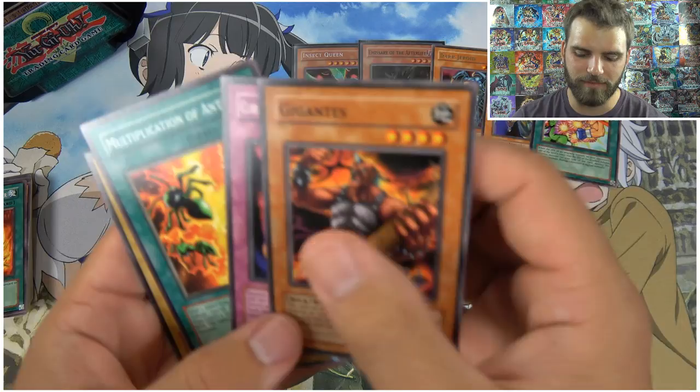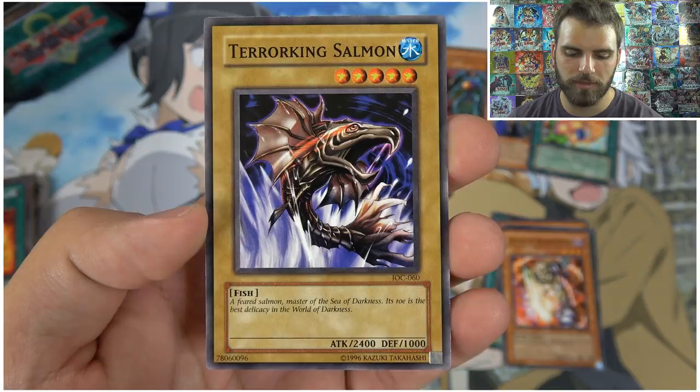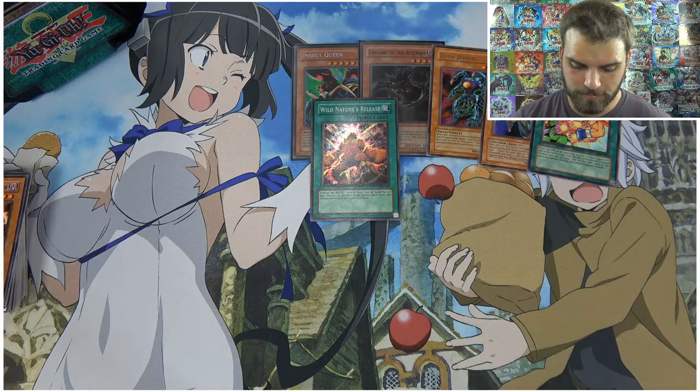Wild Nature's Release, Curse Seal of the Forbidden Spell, Gigantes — that was for the earth beat-down deck. Harpy's Feather Duster — or Heavy Storm. When it's destroyed by battle, Multiplication. And Terra King Salmon — that was the Legendary Ocean fish card back in the day. It went down to four stars so you could normal summon it and it was 2600 attack, pretty hard to deal with. Stumbling was used for a bit as well.